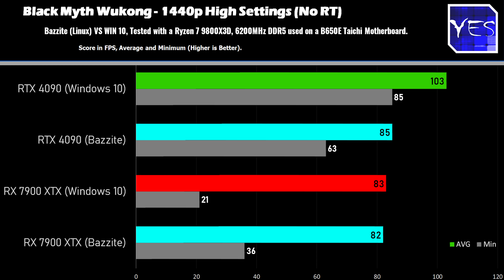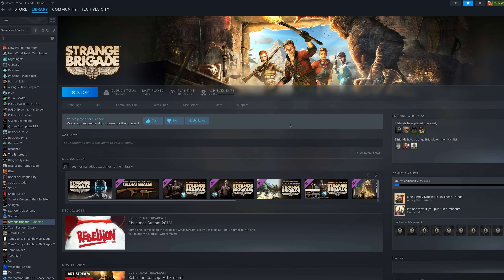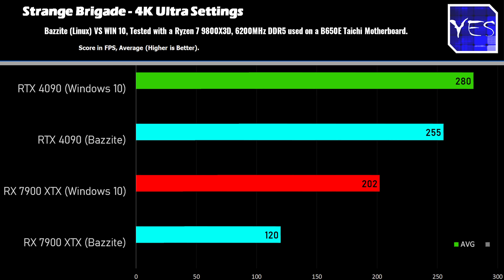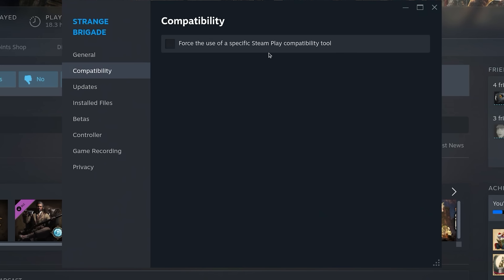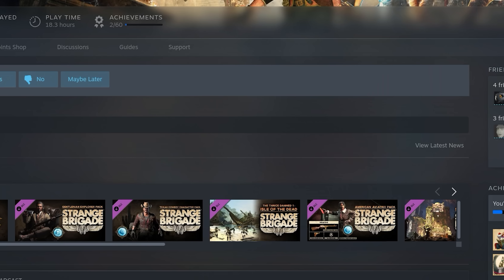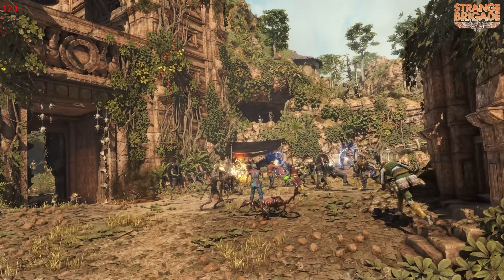The last title is Strange Brigade. On the Nvidia side it booted up fine, everything worked okay. But on the AMD side I had a bit of problems getting the game to boot — the 1440p results had an issue initially, and then the 4K results had a problem too. To get this to work, I had to manually select Proton 9.0, and it booted up fine. Before that it kept crashing, but selecting Proton 9 fixed it.